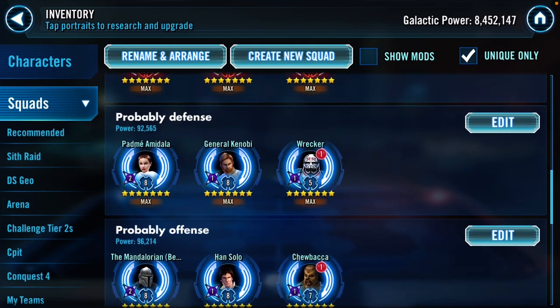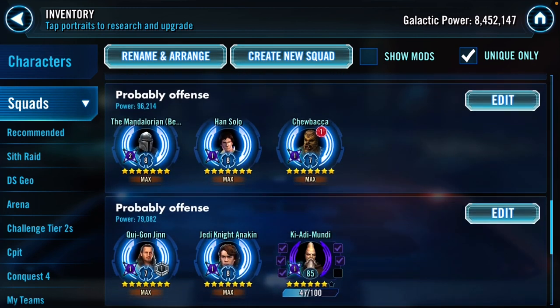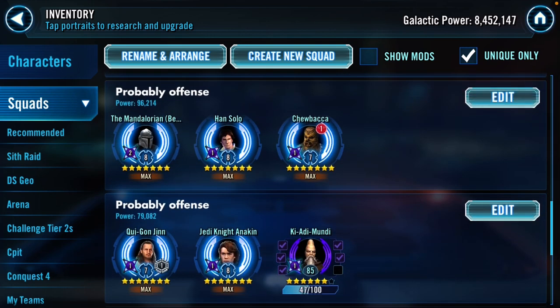On defense, most likely Padme, GK, and Reicher. I don't expect much from this team - I certainly wouldn't take them on offense. I don't see how this team could take anything down. I've got Anakin off somewhere else, and Snips somewhere else, so I didn't have many Galactic Republic members left to use there. Certainly a filler team for defense.